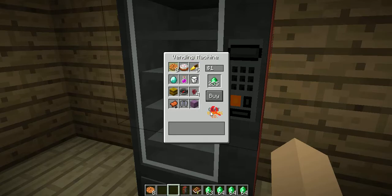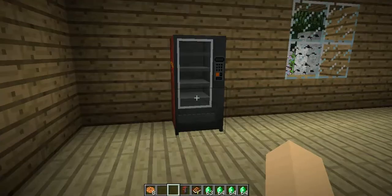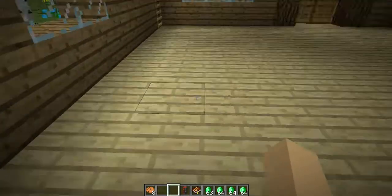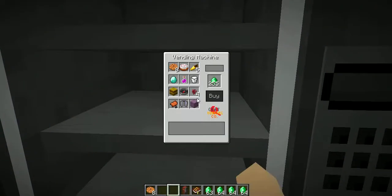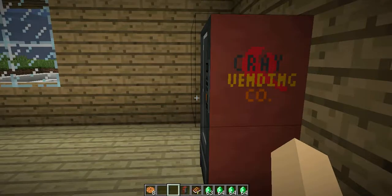You can't change the stuff right now, and you can't see it on the outside when you're looking at it. Maybe later on they'll be able to come out with an update where you can actually see the items inside or change out some of the stuff. But yes, that is Mr. Crayfish's Vending Machine mod.